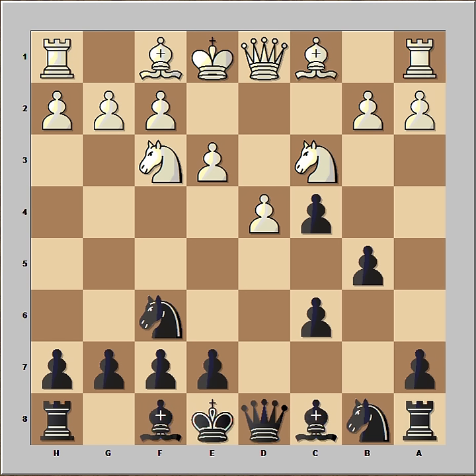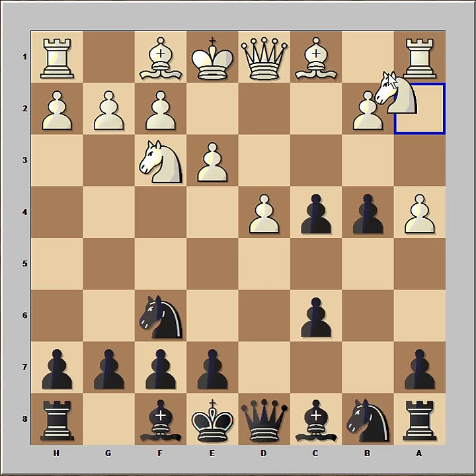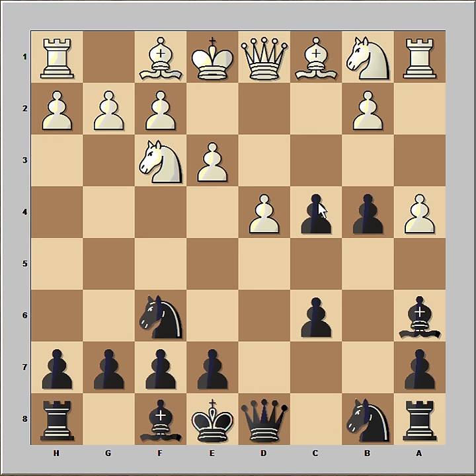Most of the time Kasparov would sacrifice a pawn or two to get good development and activity of his pieces, so this is something unusual. a4, b4, the knight is under attack and options are knight to e2, a2, or b1 — and this is what Timman played. Bishop to a6, protecting the pawn on c4, queen to c2 attacking.